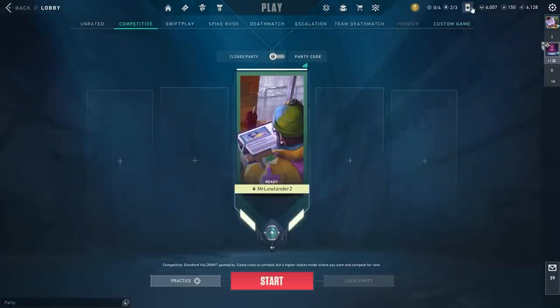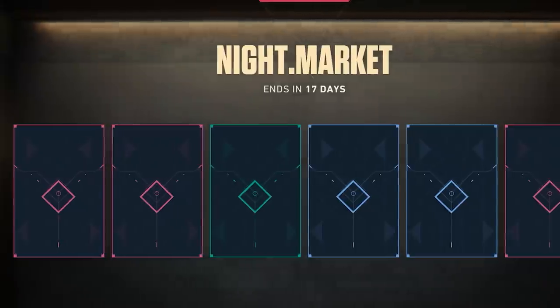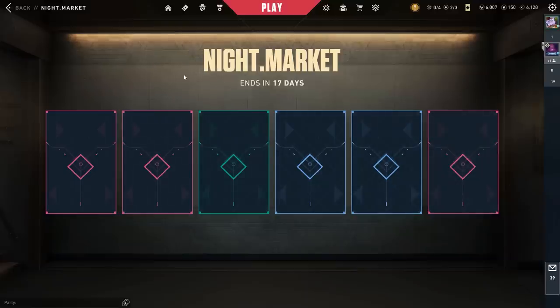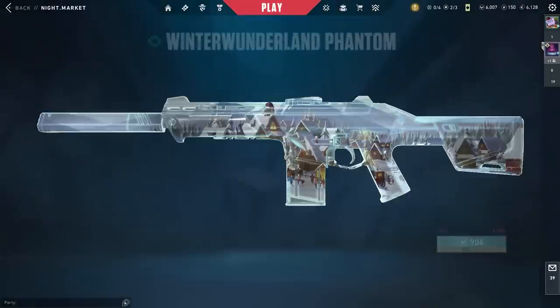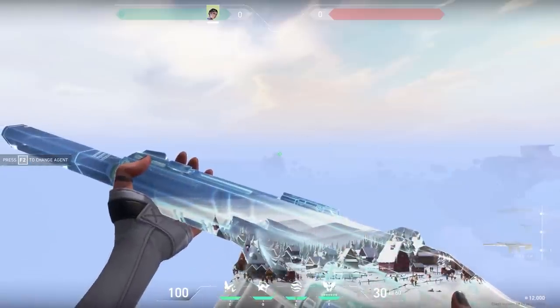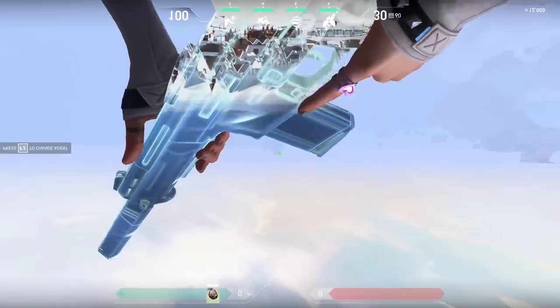We're Platinum 1 at this moment, but first let's open the Night Market. Zero knives, zero yellow skins — what the heck is this? I just hope that because we didn't have any knives, the red skins will be better. But let's start with the green one. We get a Winter Wonderland Phantom. Honestly, I thought this was a bad skin, but after playing with it for a whole week, I actually quite like it — for a green skin at least.